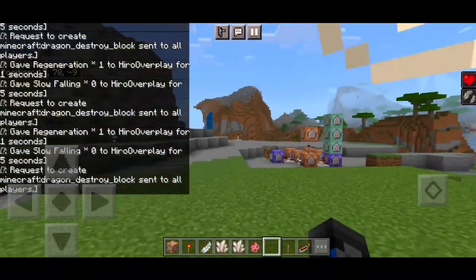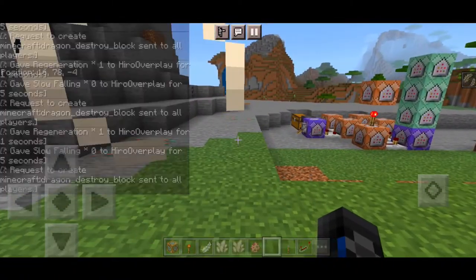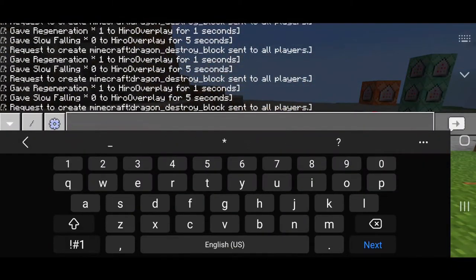Let me use a pig as a target — drop the renamed item and as you can see, you get teleported near the creature and create a massive explosive punch.